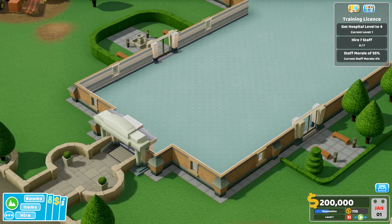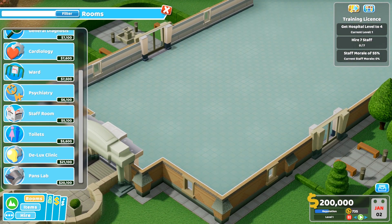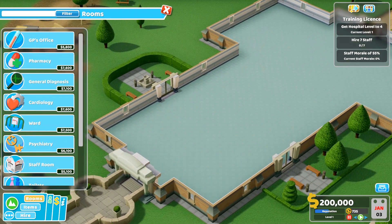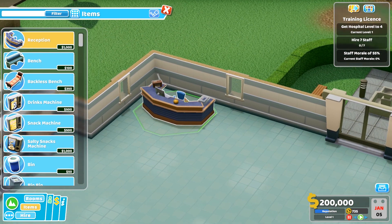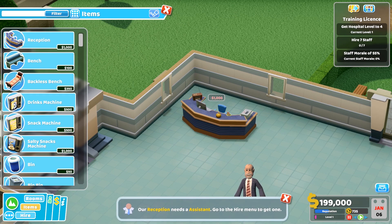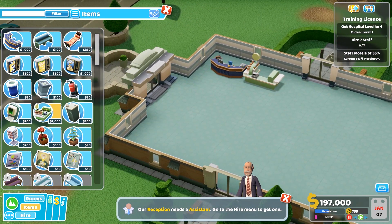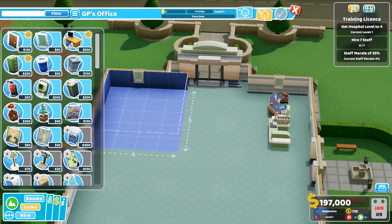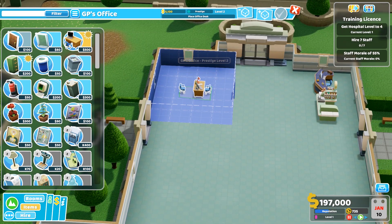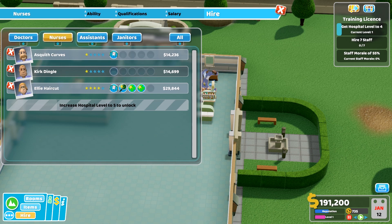It seems there are other plots we can develop. This is a brand new hospital - this is the main entrance, so let's put our reception area here. I would also like the newsagents there. I'm just going to set up some rooms real quick on this side. I'll have a nice GPS office there - I'll just hire Brunwen Digestive, what a name.